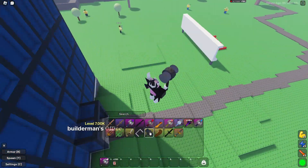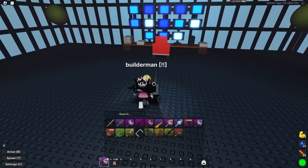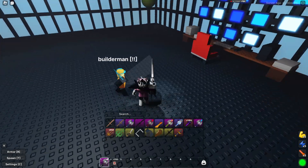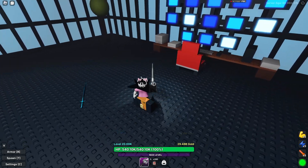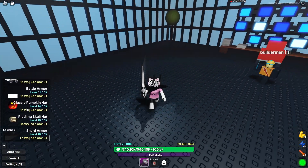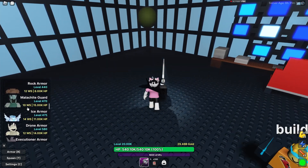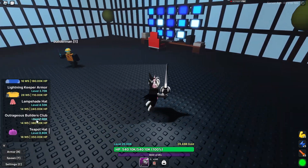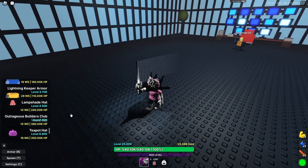Next is Builder Man's Office. Builder Man drops the Ice Dagger, which isn't really good, but he also drops this armor — the Outrages Boat Club's Hat. It's a bit overlapping visually but it's pretty good.